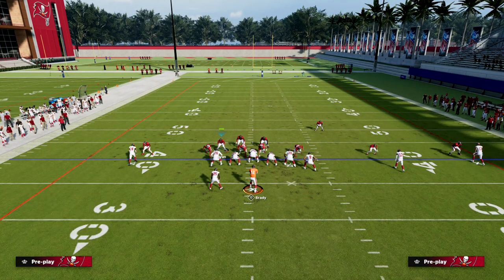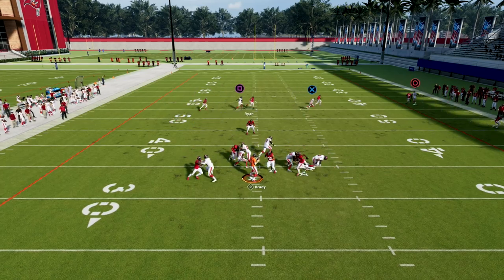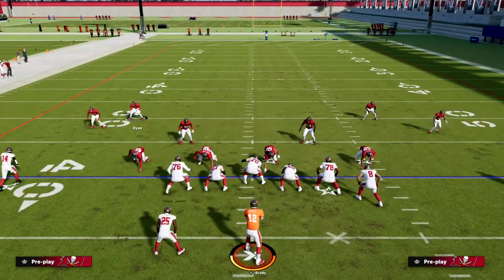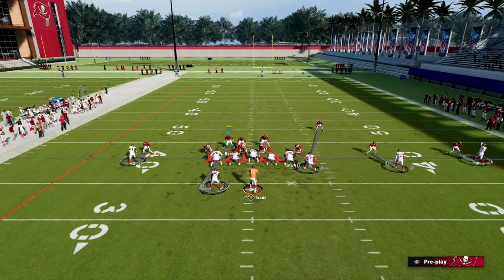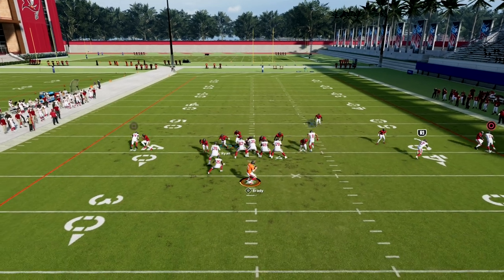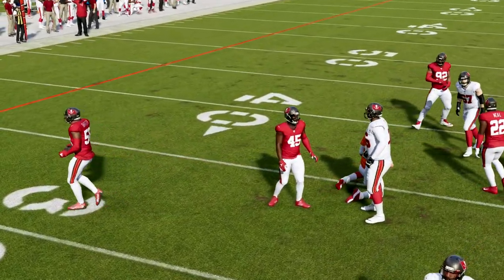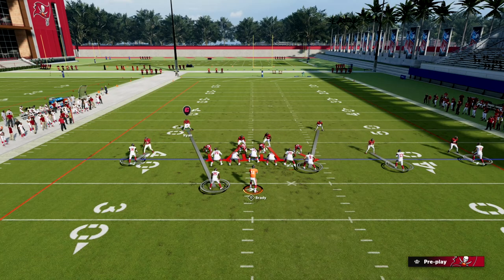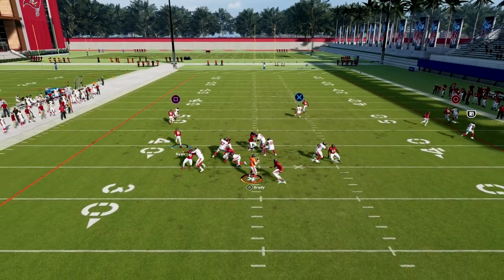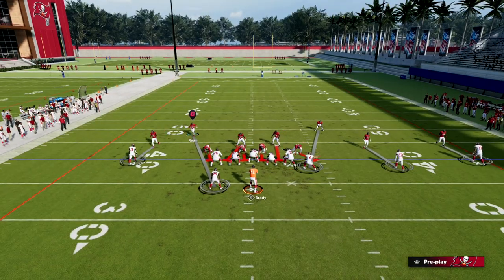If they block the running back, the guy manned up on the running back is going to rob over the middle of the field and we're going to get a one-on-one on the outside. Nickel Over in my opinion has some of the best sheds in the entire game — you're going to get instant wins or instant sheds, which is really nice. If you crash your line down, a lot of times if they block a running back you're still going to get pressure. They changed the blitz angle so that when you pinch, that defensive end kind of fans out but can still come in off that side — just no adjustments needed.